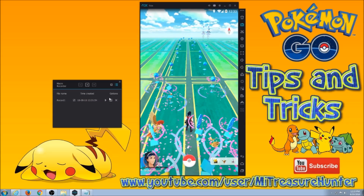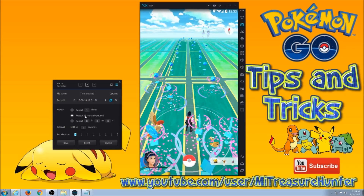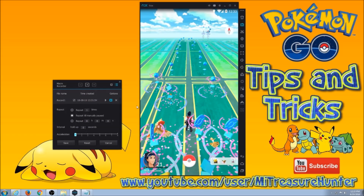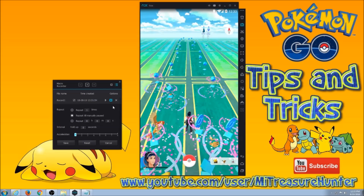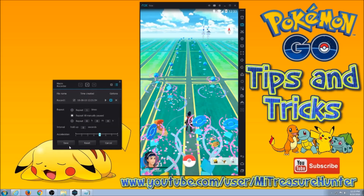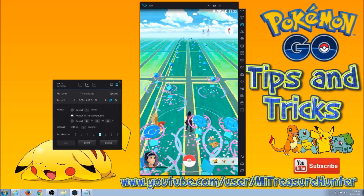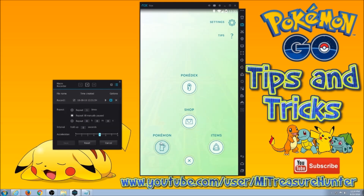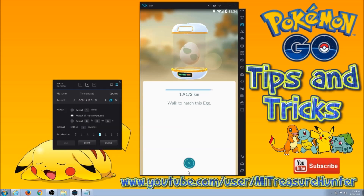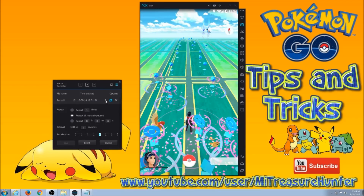Now we go into settings, go to the second one down: repeat till manually paused. Because you want it to basically — when you go AFK — you want it to go in that loop that you just made. Let's try a speed acceleration of five, hit save, and now press play. Let's see where we're at with our egg. Oh, we're at 1.91 miles, so it's going to hatch this egg in no time whatsoever. Let's hit play.